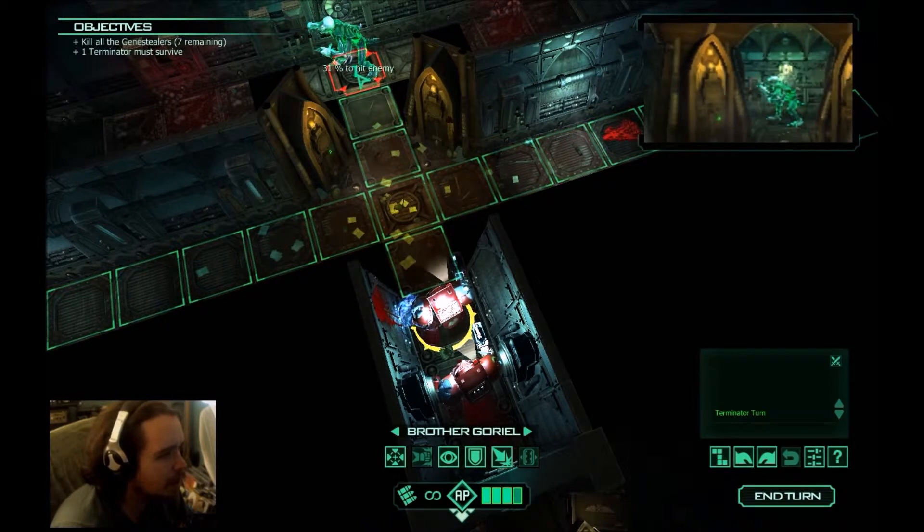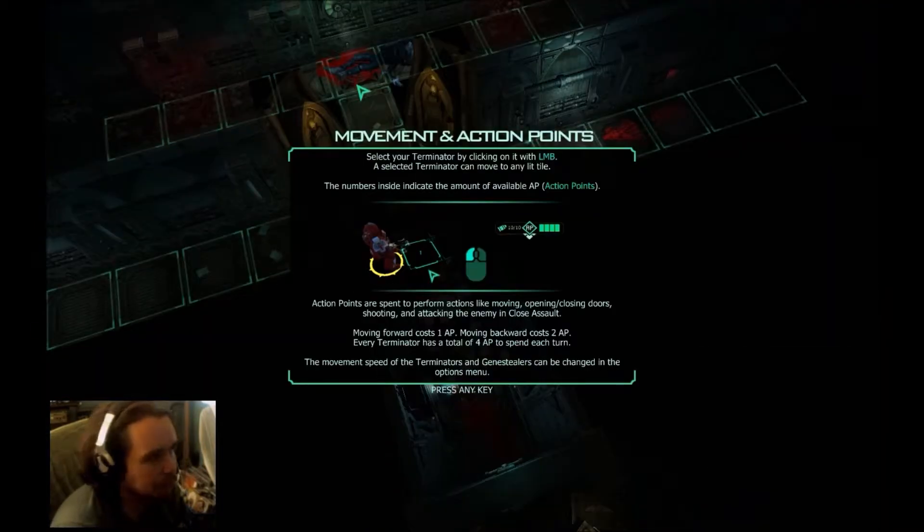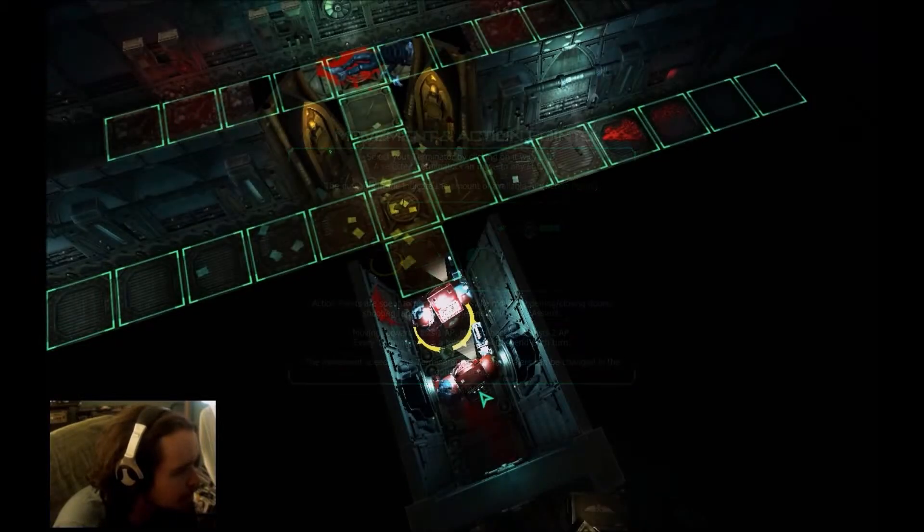Really tight quarters. Alright, let them fall before us. Select your terminator by clicking on it with the left mouse button. If a selected terminator can move to any lit tile, the numbers inside indicate the amount of available action points. Action points are spent to perform actions like moving, opening, closing doors, shooting, and attacking the enemy in close assault. Moving forward costs 1 AP, moving backwards costs 2 AP. Every terminator has a total of 4 AP to spend each turn.